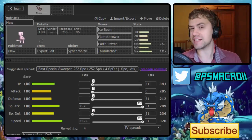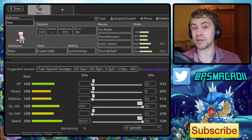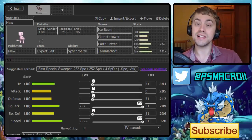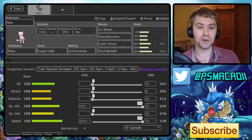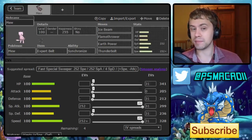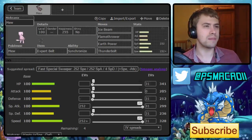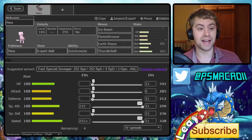What we're doing is we're building around offensive Mew. If you guys are excited, don't forget to leave a like down below — I would really, really appreciate it. This is a very, very offensive Expert Belt Mew set that's designed to basically pretend to be a Stall Breaker, because pretty much 99% of the Mews you'll find on the ladder are defensive and bulky with Will-O-Wisp and stuff like that. I think that's a real waste considering the coverage this guy gets — it's absolutely insane.